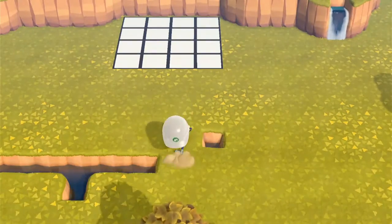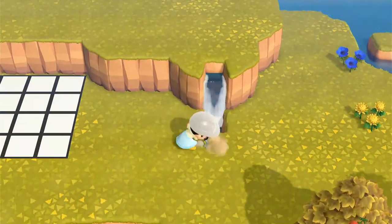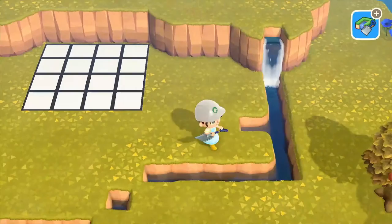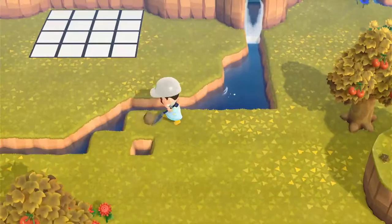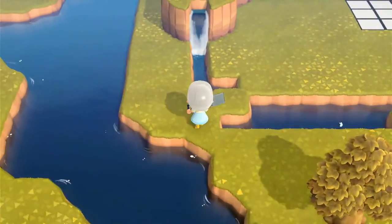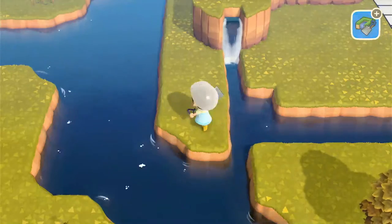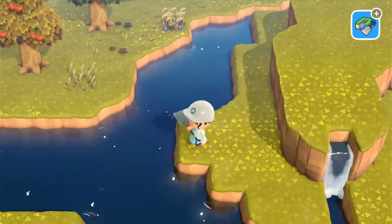Wow, that story turned out being a lot longer than I thought it was going to be. Well, I hope you enjoyed it nonetheless. Back to talking about the build now. I'm just doing some waterscaping and making these two waterfalls connect. It's kind of like she'll have her own private island inside of the island. Then I'm just making this little dongle on the right so I can fill it with trees and bamboo.